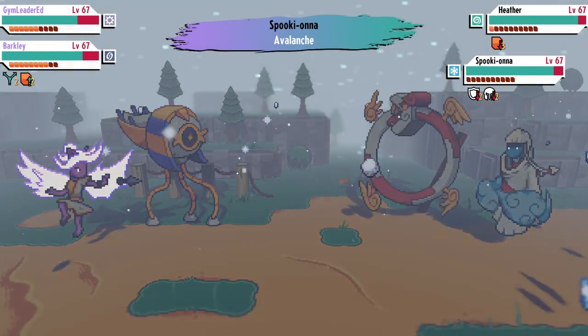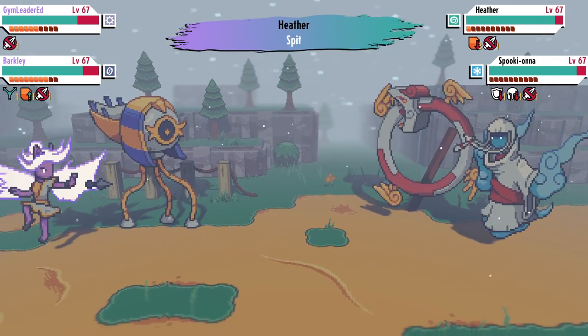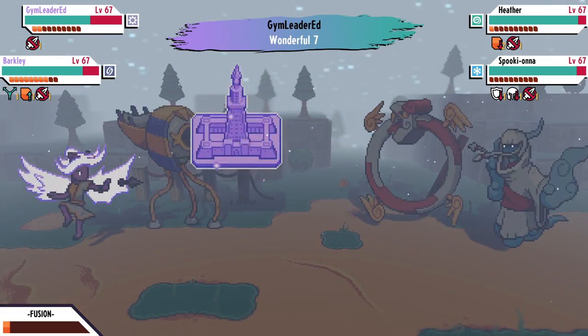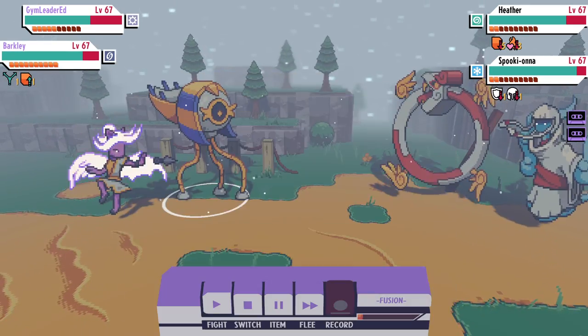Don't expect this to be a very long guide because I'm just going to be going through them very quickly, but as you already know, some monsters will have branched evolution options. This is generally noted by a dialogue choice, but that's not always the case because some branched options are locked behind certain actions, moves, or whatever.